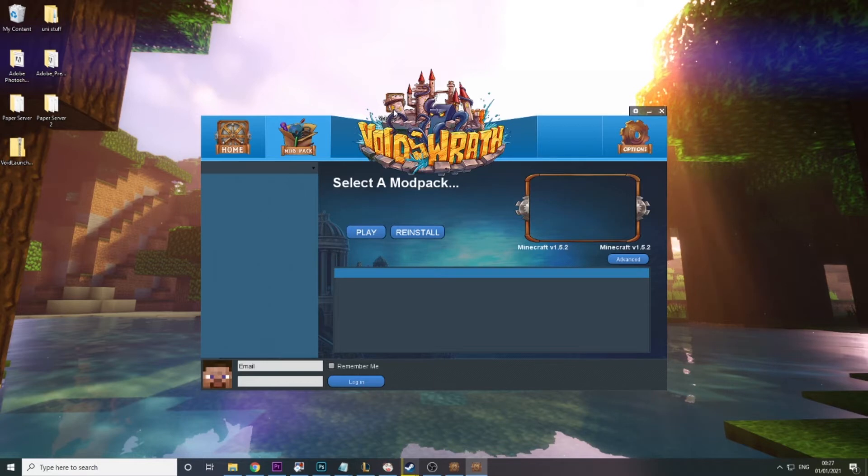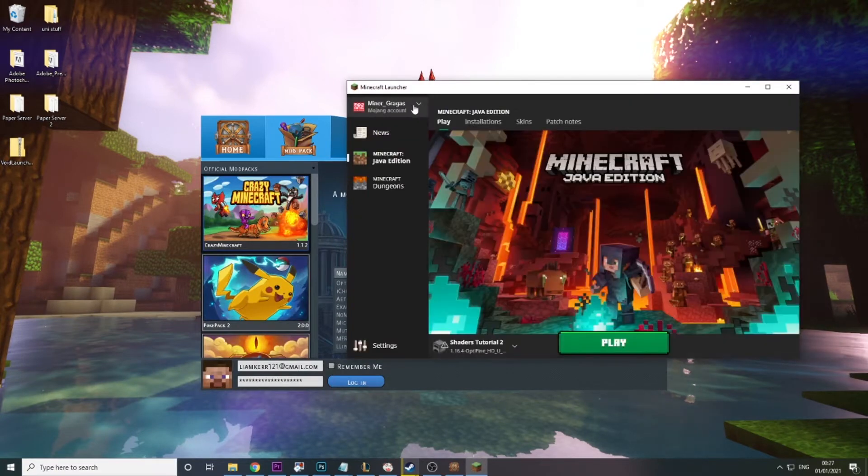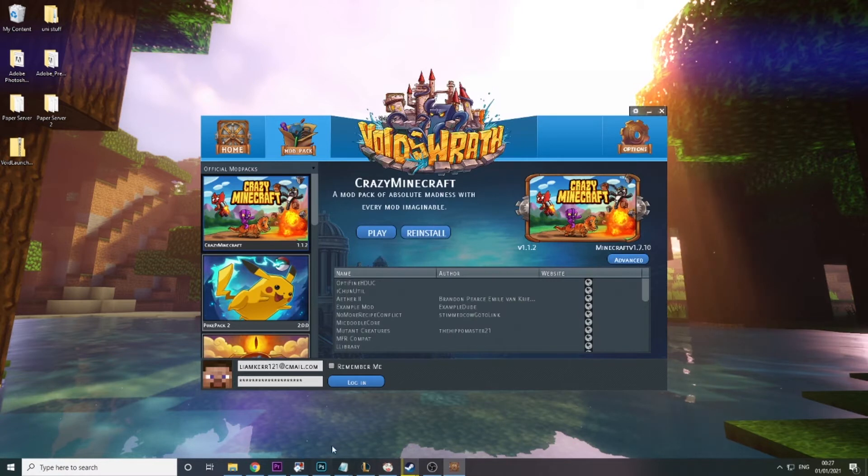Don't worry if you don't have the photos on the left right away — that's perfectly normal. What you want to do is enter your login details. These are the same login details you use for Minecraft, the same ones you'd use in your Minecraft launcher with your account details.